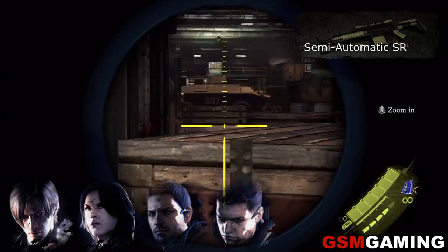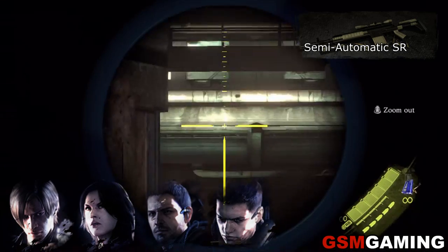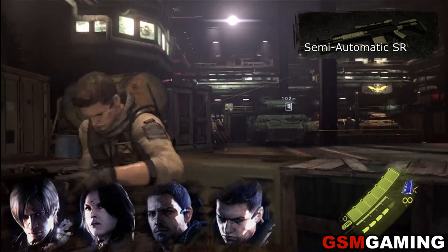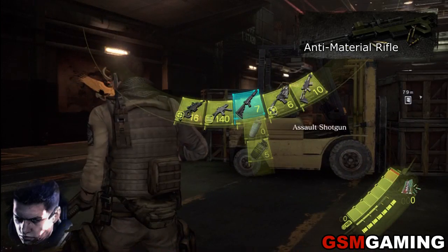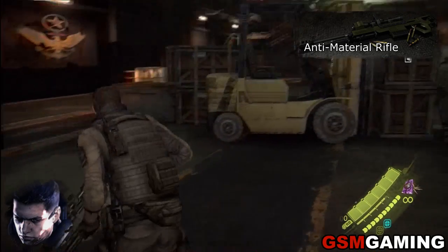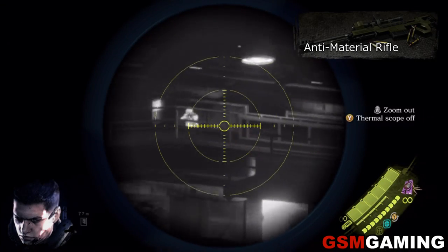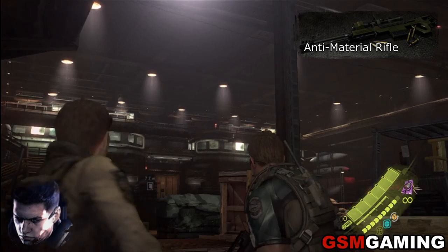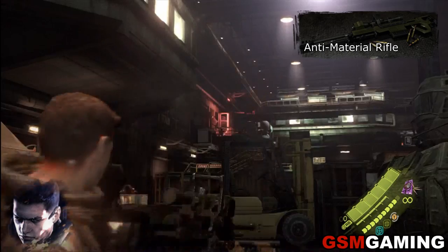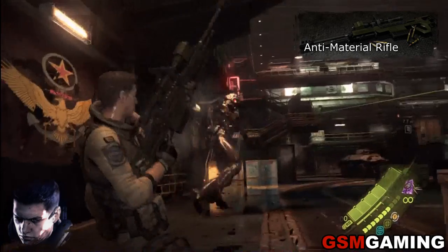The second Sniper Rifle is a semi-automatic sniper rifle. You can get this with Leon, Helena, Chris, or Piers. We're going to do it as Piers because he's a sniper naturally. The third and my favorite Sniper Rifle is the Anti-Material Rifle. The Anti-Material Rifle is completely unique to Piers. It also has a Thermal Scope — it doesn't matter if you use the Thermal Scope or the regular scope, all kills with it will count. I just have fun killing with this thing because it is extremely powerful.